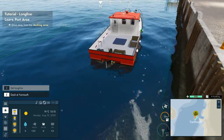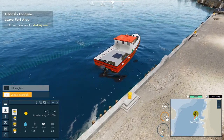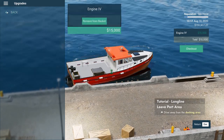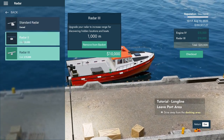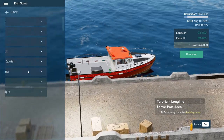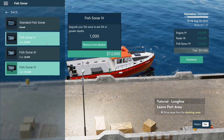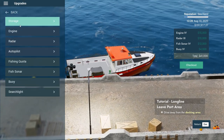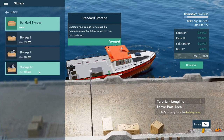Drive away from the docking area - yeah, I know. First things first, we have the money - let me do something real quick. Dock upgrades - engine. We want maximum horsepower. Radar - we want maximum radar so we can find more stuff. Autopilot - I haven't gotten into that yet. Fishing sonar - let's just upgrade this bad boy, we've got the money. Buoys - we want the fancy buoys because they're cool. Storage - let's upgrade our storage.